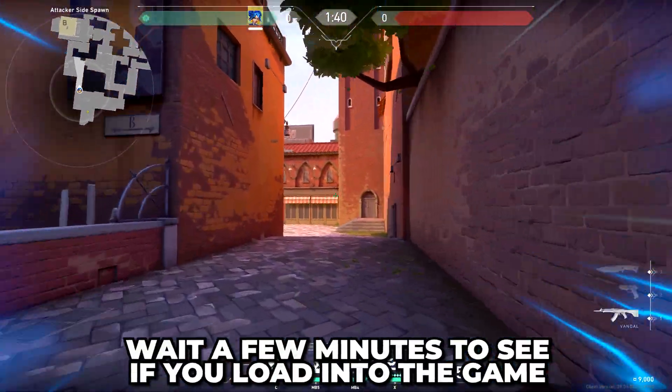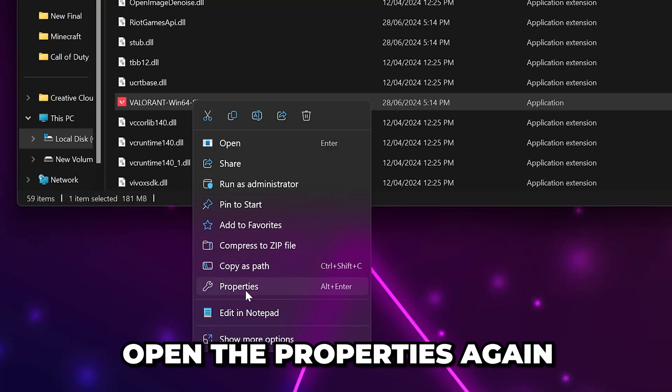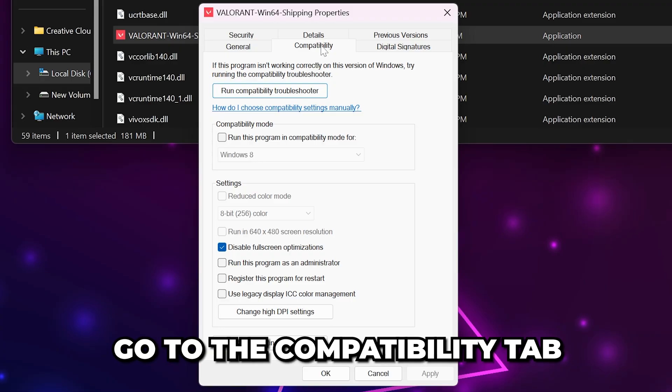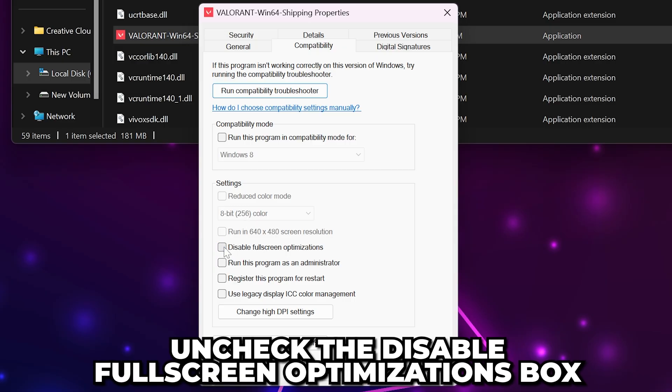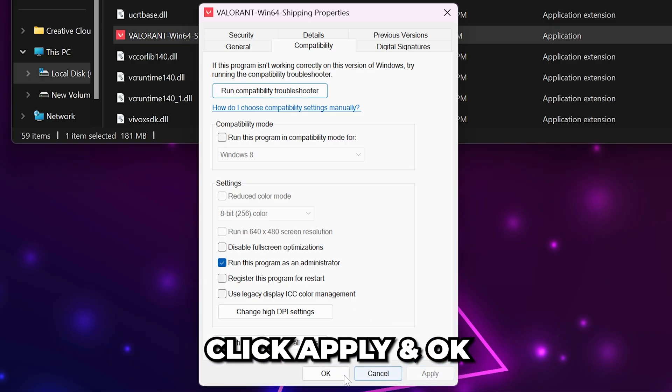Try playing Valorant. Be sure to wait a couple of minutes to see if you load into the game. If the issue still occurs, then open the properties again. Go to the Compatibility tab and uncheck the Disable Full-screen Optimizations box, then check the Run This Program as an Administrator box. Apply, then click OK again.